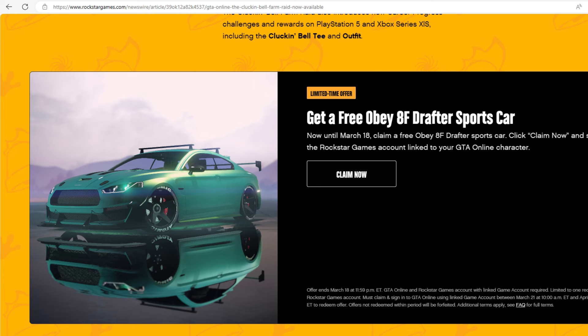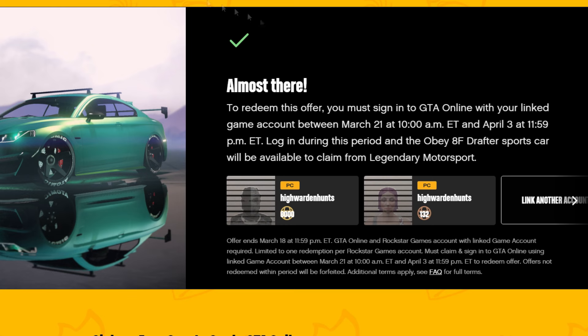Make sure you log into your Social Club or Rockstar account, then press the Claim button. After that, you'll see a message saying 'Almost there.' Rockstar's message says: to redeem this offer, you must sign in to GTA Online with your linked game account between March 21st at 10 a.m. Eastern Time and April 3rd at 11:59 p.m.